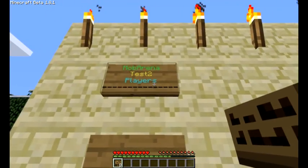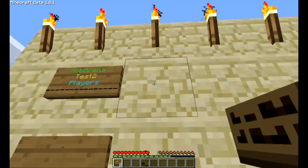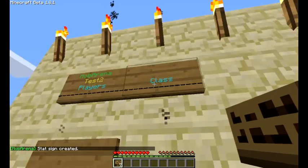What you want to do is go just to the right of the root sign and place another sign there. You type the square brackets with MA inside of it, and then you type the name of the stat that you want to display. In this case, class — so you type class. Notice that this is all lower case. It's not very flexible right now, but I'm going to make it more flexible later. Just follow this video and you should be fine. We click done, and you'll see that the sign changes — so now this is going to display the class stat.